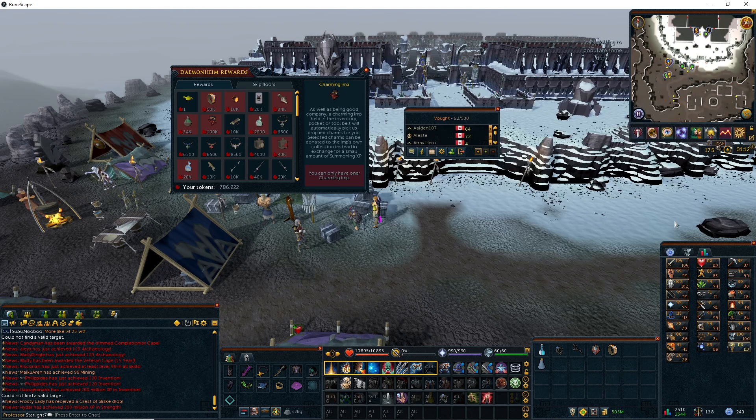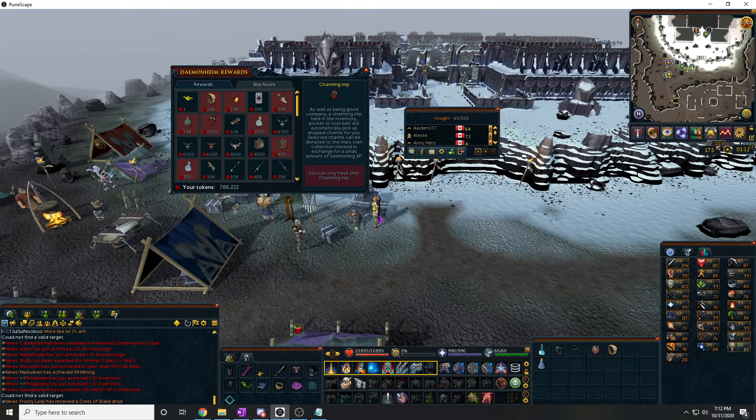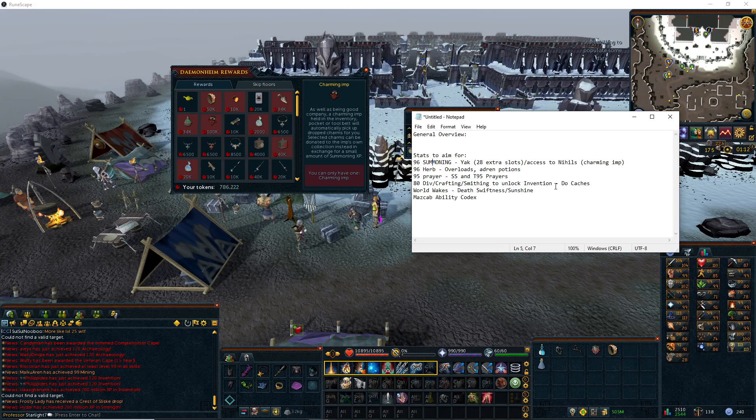It'll help you get Summoning up by having enough charms. Why you should level Summoning is you get access to damage familiars, accuracy familiars such as nihils, or stuff like a Yak which is called a Beast of Burden — it carries 28 extra slots in addition to your inventory that you can walk around with. That'll help you a lot in learning bosses, God Wars Dungeon, and stuff like that.